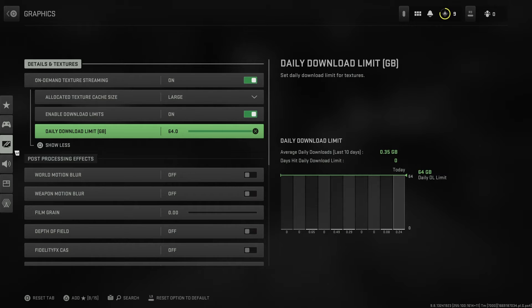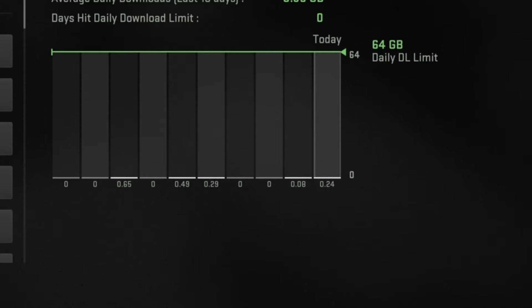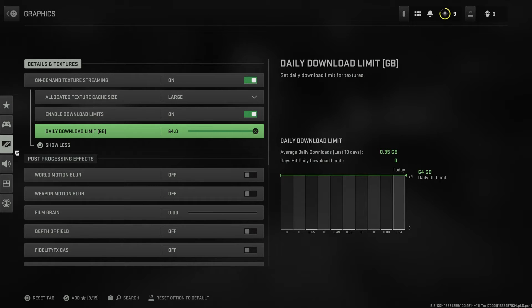The graph shows data pulled in on a daily basis, so if you've got a data cap you can limit it or just turn it off. The bottom right now says 0.24 — this is the second time of recording this video and it used to say 0.18, so it is pulling data in, it's just not doing what it's supposed to.